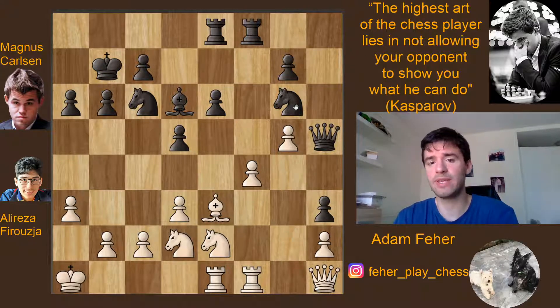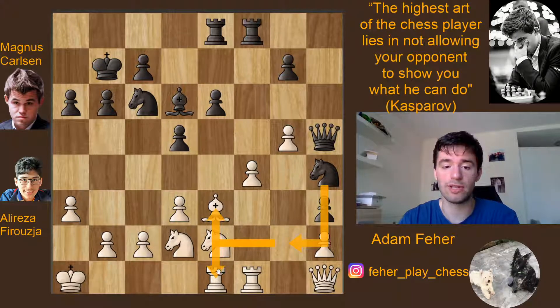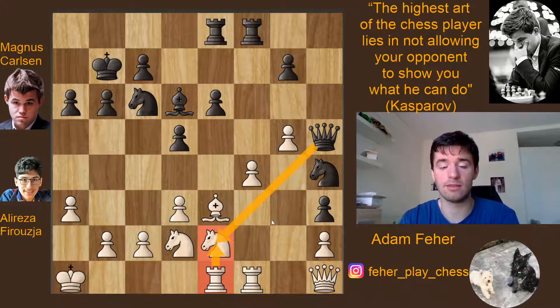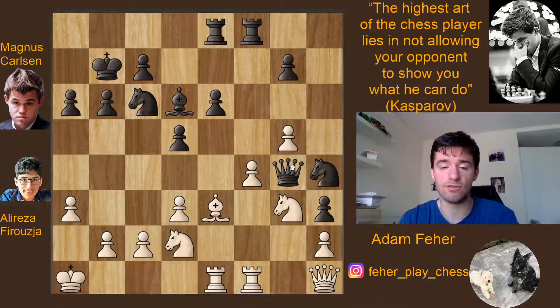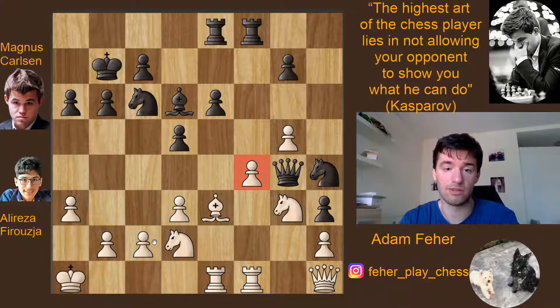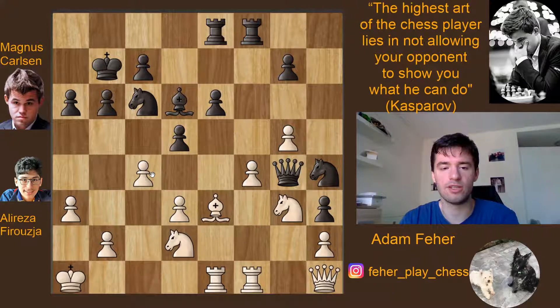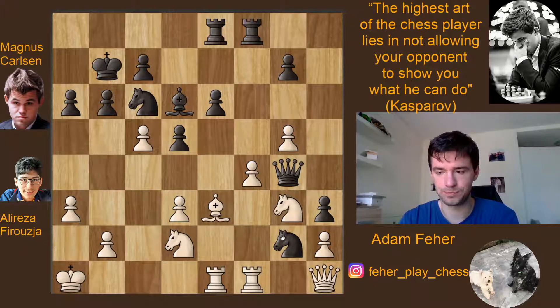Carlsen plays the simple move Nh4, with the idea to play Ng2 — a double attack on e1 and e3. Moreover, if the rook ever leaves e1, the protection of the e2 knight is gone and black can just take it. Alireza played Ng3, but that lets the black queen inside — queen g4 — and the f4 pawn is also going to be prey. Finally Alireza makes the move he should have played 5-10 moves ago — c4 — but it's already too late. Now comes Ng2, smashing with a huge double attack, and these pawns are going to fall if black takes the bishop. Alireza tries c5, but it's just not enough.